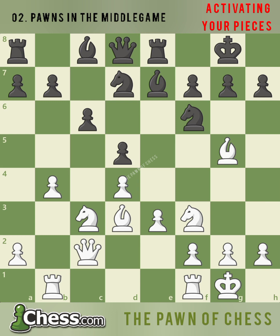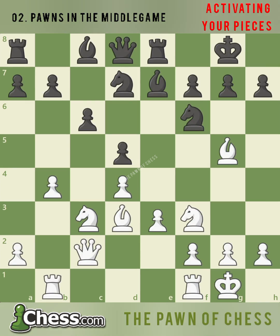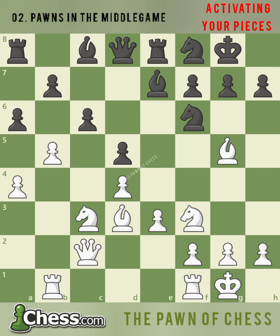After b4, white's idea is to attack the c6 pawn and create a weakness. If black tries to block the minority attack with b5, notice black's pawn on c6 is now unprotected and will be a long-term target along the c-file. If black tries to protect the b5 square with a6, after a4, knight f8, and b5, the minority attack crashes through.